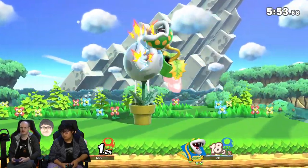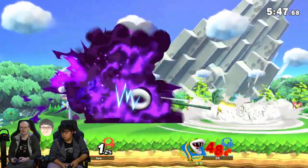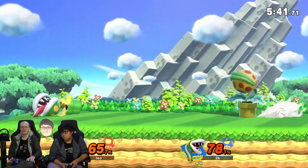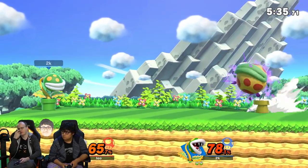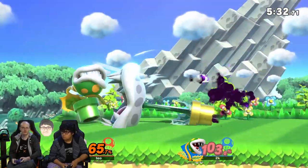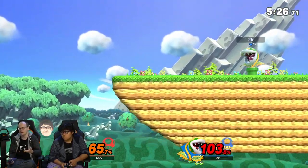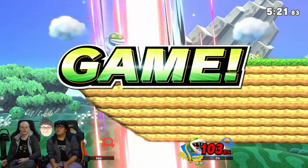Between his up smash and the poison gas move, he could be a pretty good doubles character with team combos — you do an invincible throw and the teammate won't take damage because in doubles throws are invincible the whole time. Piranha Plant's poison gas and up smash could both shine in doubles. Overall he's a below average character mainly because his neutral isn't amazing, but he has some good traits.